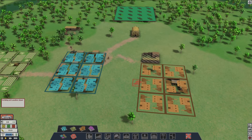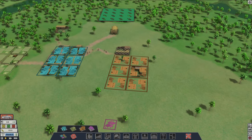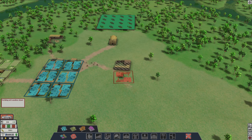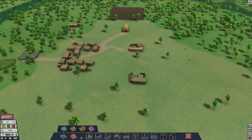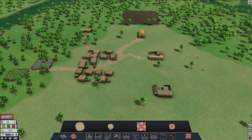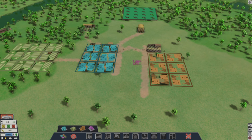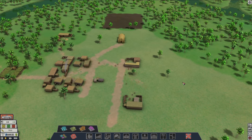Where should the market be? It's kind of crooked — it's going to drive me insane. Let me cancel that and redo it a little more symmetrical. Actually, you know what we could do? We could build a path along the housing and right here, and have the market right here in the middle. I think that'd be cool. Double row. There we go.